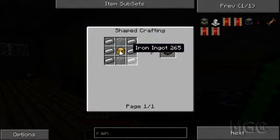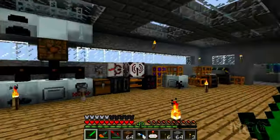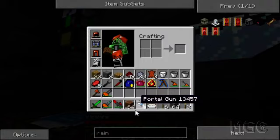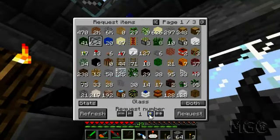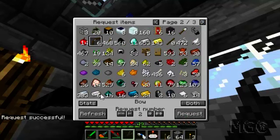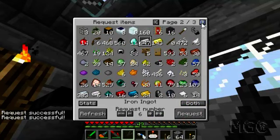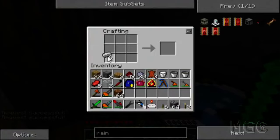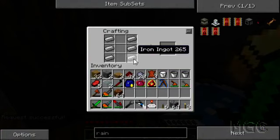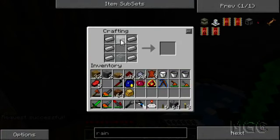Let's see, here's what we need: a sturdy machine. Let's quickly grab a sturdy machine from here and all the other components we need — we need some glass, we need six iron, and a sturdy machine which is on the next page. I just need one. Two glass and I've got a rain tank.